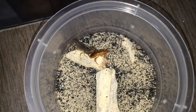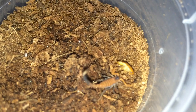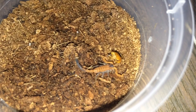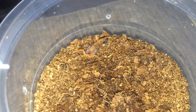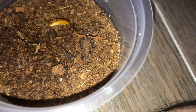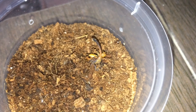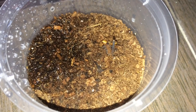Now we'll be moving on to the Ropalurus. I've only got two of these, so here goes the first one. Here is the second one. The enclosure seems a little dry, so we're gonna wet one side — half of the enclosure — because these guys do like it a little humid.